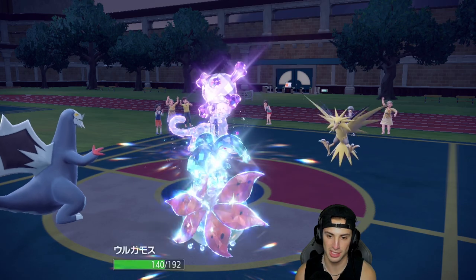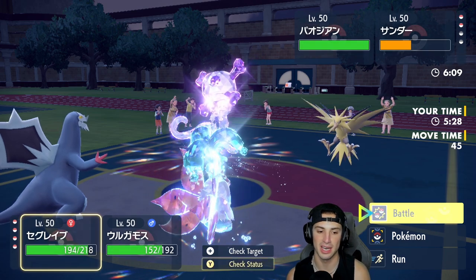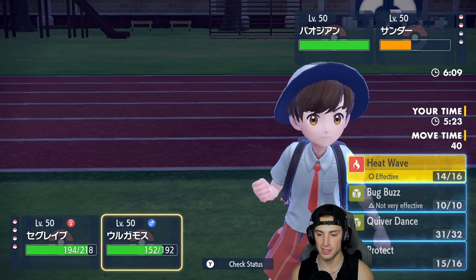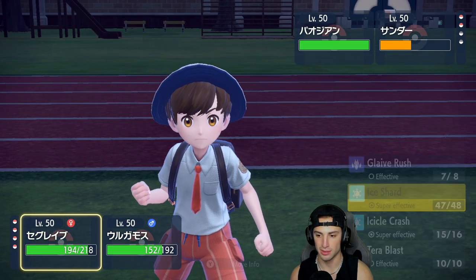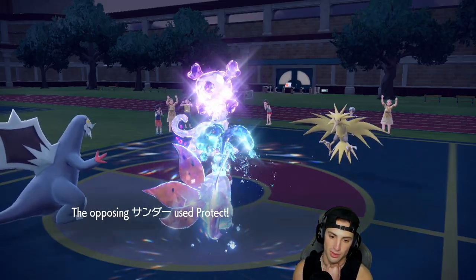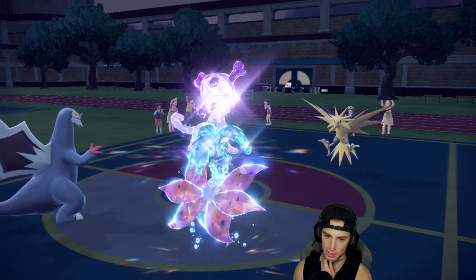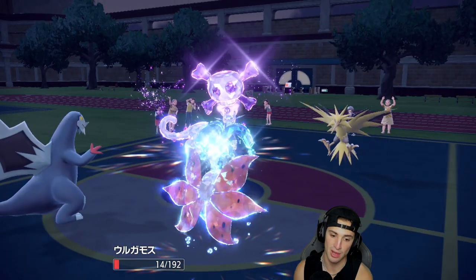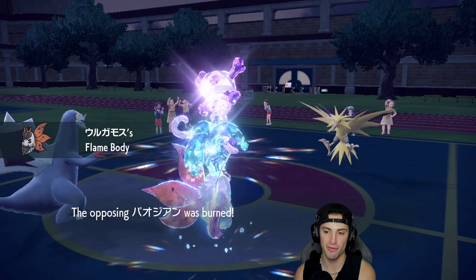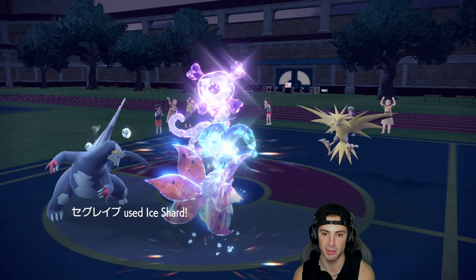From here we're going to double down on Chien-Pao — Ice Shard into Chien-Pao and Heat Wave across the board. Volcarona might be the fastest on the field at plus one. That Sucker Punch did an immense amount of damage — but we get off the burn! Life Orb Amoongus is in the back end and isn't even going to see the light of day here. I think we're going to pick up a double KO here — Heat Wave is going to fly.